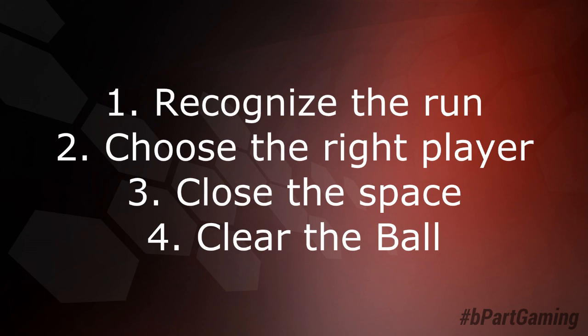Basically, there are four different steps you need to follow if you want to defend a long or short high through ball. If you really master them, you will not concede a single goal after a high through ball at all, unless you get unlucky. First step: recognize the run of the player who is the target man for the high through ball. Second step: choose the right player to defend it. Third step: close the space with the player you have selected. And last but not least, clear the ball. Those are the four steps, which I will now explain in detail.